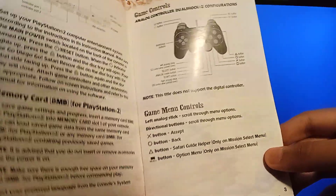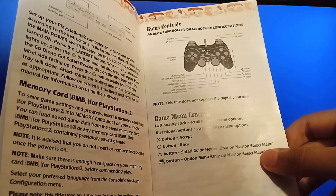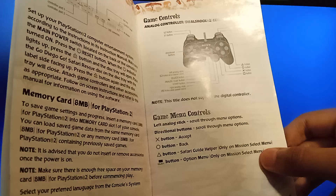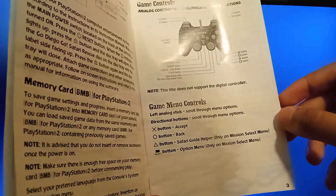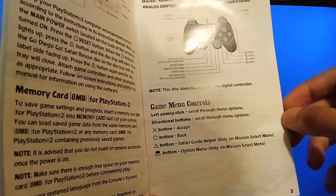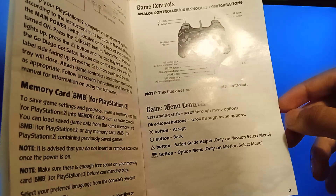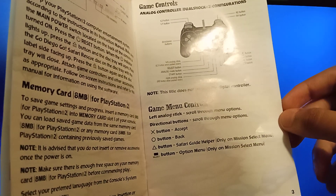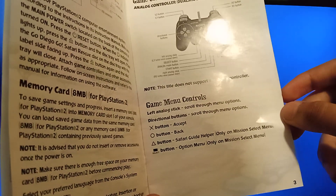Game menu controls: left analog stick — scroll through menu options. Directional buttons — scroll through menu options. X button — accept. Circle button — back. Triangle button — Safari great helper, only on mission select menu. Select button — option menu, only on mission select menu. Next page.